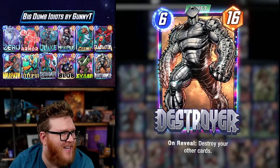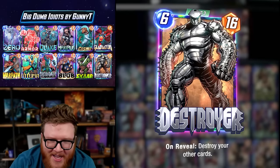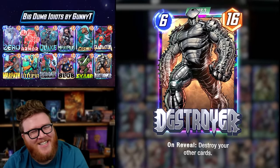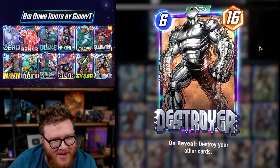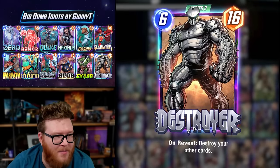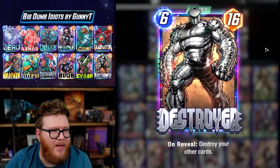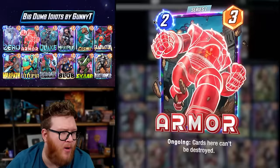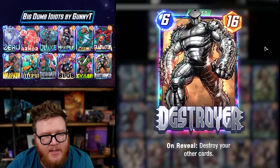One of you sent me this deck to play and said 'Regis, this deck is made for you' — it's called Big Dumb Idiots, which is a very fitting name. This is a really cool list running Destroyer, who recently got buffed and is showing up more. He's in a similar space to Blob as a big high-powered six-drop finisher. The deck uses old Destroyer staples like Cosmo, Armor, and Zero to mitigate the downside risk.